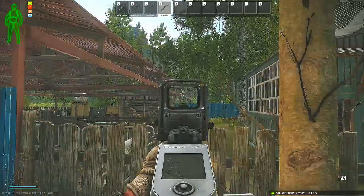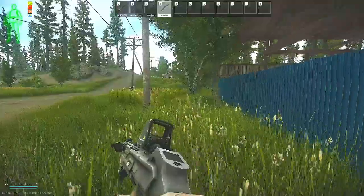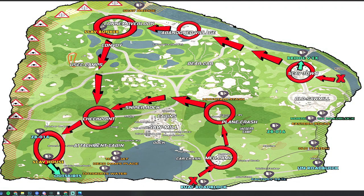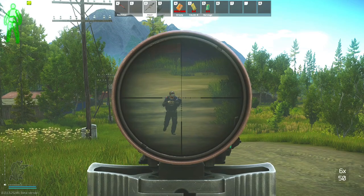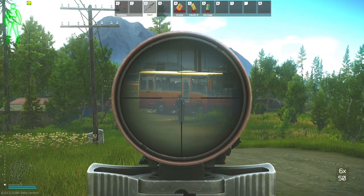So now I will show you a couple of routes that you can use when going to Woods with the primary goal of killing scavs. Here's a map of Woods with two different paths on it. My preferred route is to get one of the 10 spawns that are up in the Scav Town area, which is one of the best locations for scavs on the map.